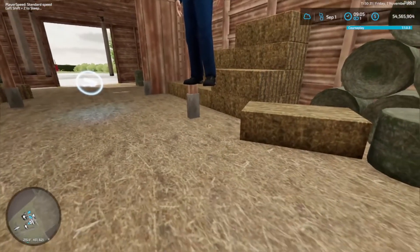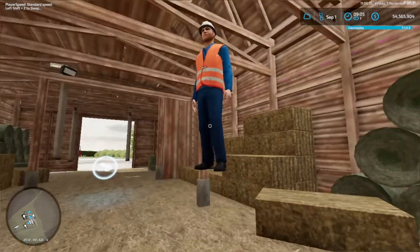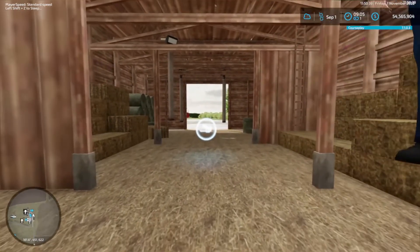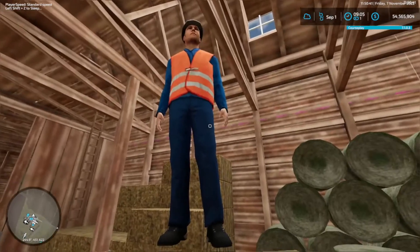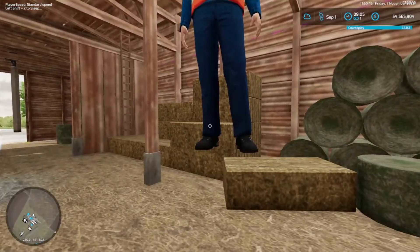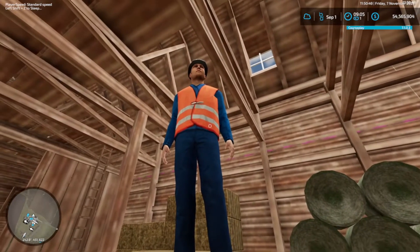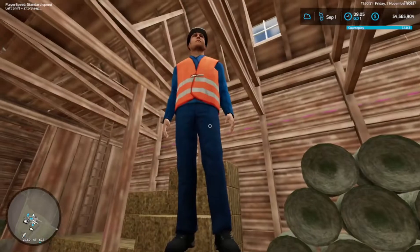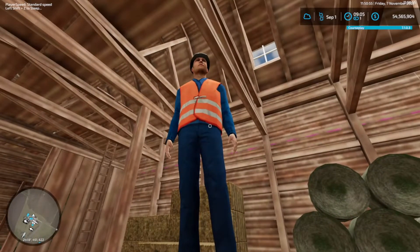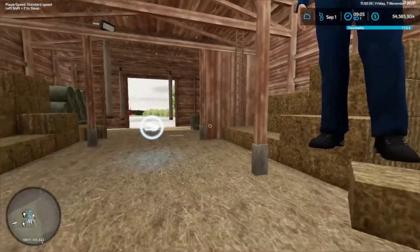The only problem with having these figures on your map - once they're put down, you can't delete them. Which is bad. Because if you do make a mistake like this guy, he's standing in thin air and of course you can't do nothing about it.